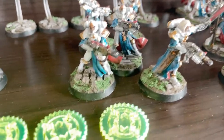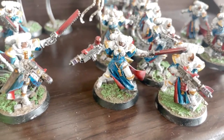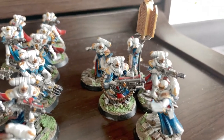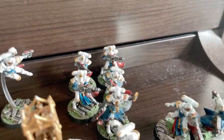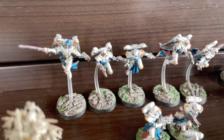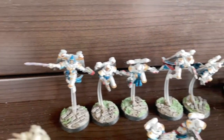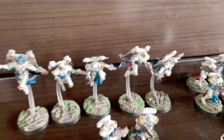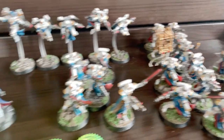No extra command points spent yet. One Sisters group: Combi-Melter, Melter, Combi-Flamer, Flamer, Heavy Flamer, Simulacrum. Another group: Combi-Melter, Heavy Bolter, Flamer, Simulacrum. Just a lot of Sister shots. Then the Dominions all with Flamer, Combi-Melter, Power Sword. And then the Seraphim — hopefully doing more work this time — with Pistol, Power Sword, and two Inferno Pistols. I'm trying to keep things WYSIWYG.